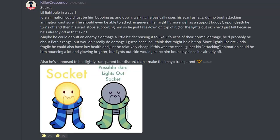Next up from Killer Crescendo — Socket, a little light bulb in a scarf. His idle animation is just him bobbing up and down. Walking, he basically uses the scarf as legs, which is adorable. He doesn't have an attack animation unfortunately, and upon death he would turn off and fall down. His ideas for buffs and debuffs: maybe he could debuff an enemy's damage a little bit, decreasing it to like three-fourths of the normal damage — about peach range, which is actually really cool. Since light bulbs are kind of fragile, he could also have low HP with a relatively cheap cost.